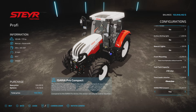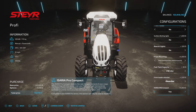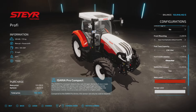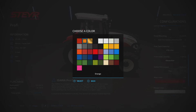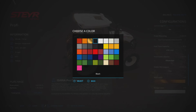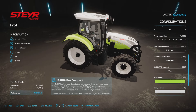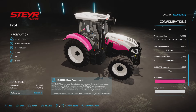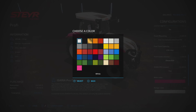Yes, it is Precision Farming ready with the Area Pro Compact option. Color choices: we have many options including custom colors, gold chrome, black, and the full Giant's Palette — no charge for any of the colors.